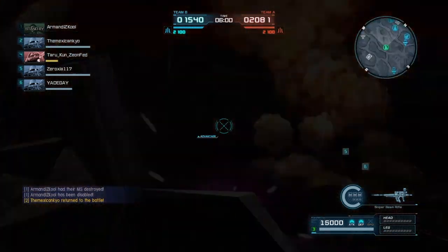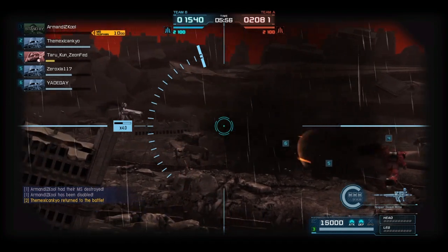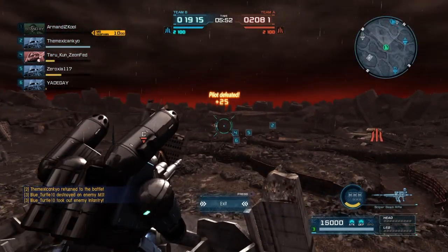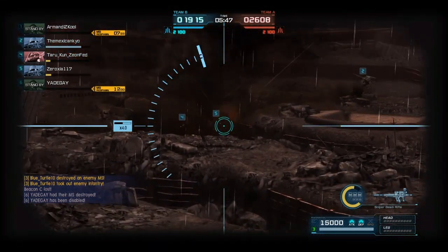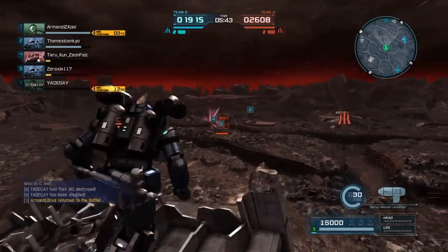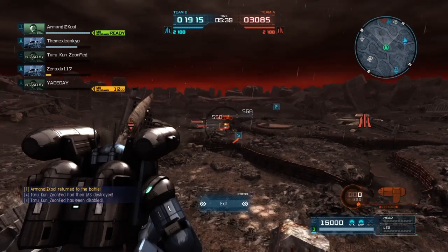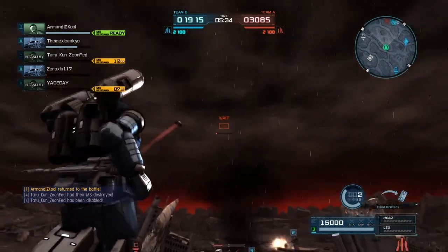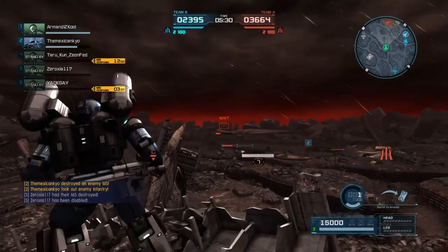I prefer to use this suit over the regular Gun Cannon because I feel like these spray missiles give you a bit more versatility. Finish off that Pale Rider there. This is also a 350 cost suit — same cost as the regular Gun Cannon at level one. I was able to hit three separate targets with the missiles, so it's able to spread some damage out, and they reload fairly quickly so you can get some constant use out of them.